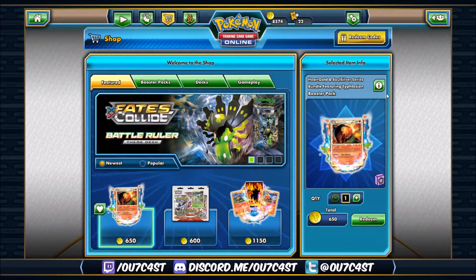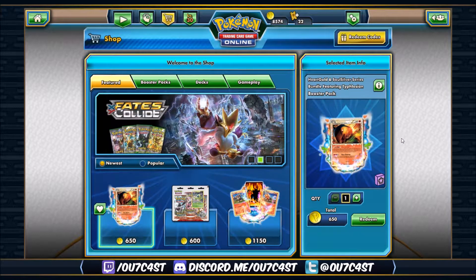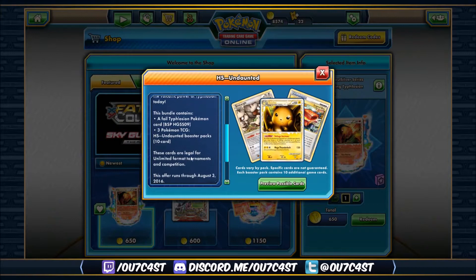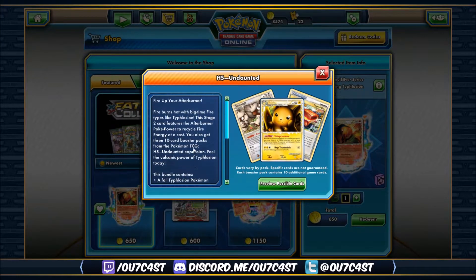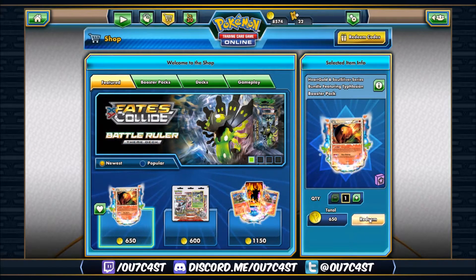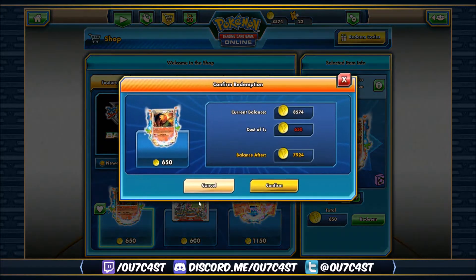So for the Typhlosion Prime — you can get that card in the three packs. Typhlosion Prime has a good legacy deck that revolves around it with Reshiram and maybe Emboar, so it's a really good card to get. If you've got the spare coins I'd probably get two to build up that legacy deck. Let's go ahead and click Redeem — I'm just gonna buy one.